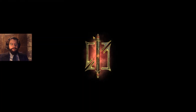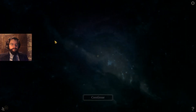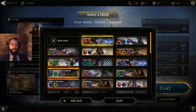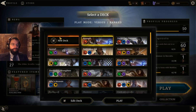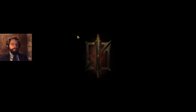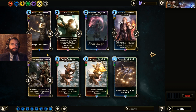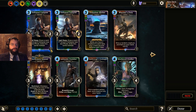That's the quick how-to on aggro. Now let's move over to mid-range. For mid-range, I think we're going to end up going Covenant because I know what I can do with that.